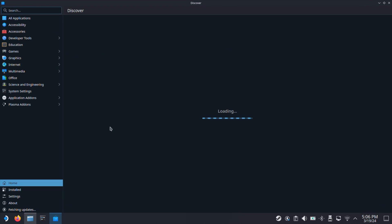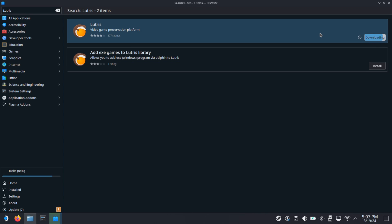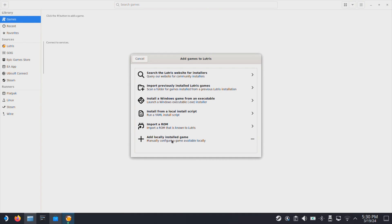Next, open up the Discover store and search for LUTRIS and click install. Once LUTRIS is installed, just click the launch button to open it up. Then click the plus button on the top left corner. On this window, select add locally installed game.